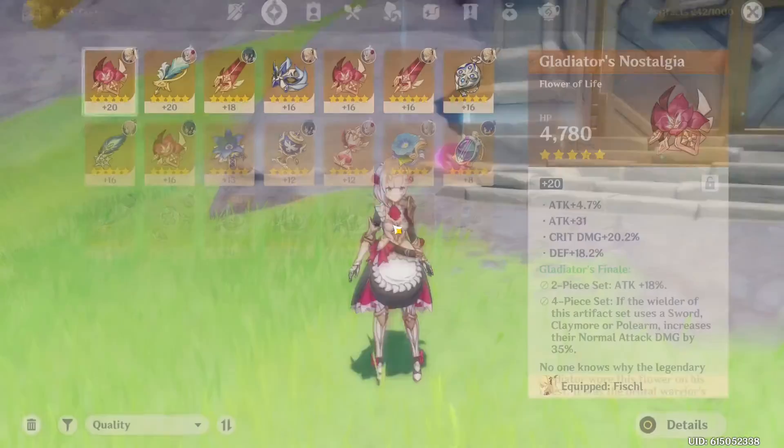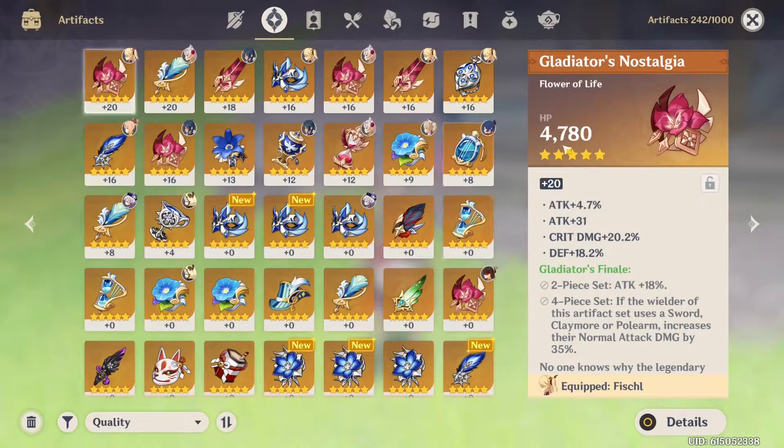Let's check our inventory and see what we got. Beforehand we had 179 artifacts, and now we have 242, which means we got about 63 new artifacts — an average of 7 artifacts per run. I don't think we had any runs with 2 gold artifacts. So we should see about 7 new gold artifacts.